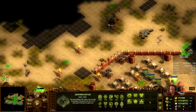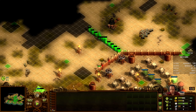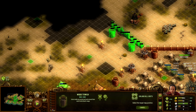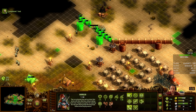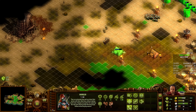This northern pass is secured enough. Let's go ahead and stick a wall here. I do see that there are resources there, I just don't need them at the moment, so I'm leaving them.